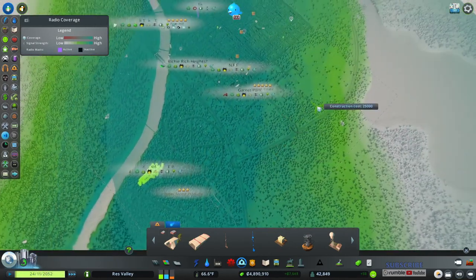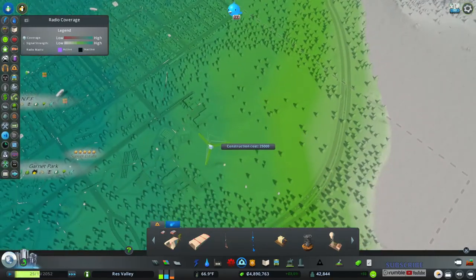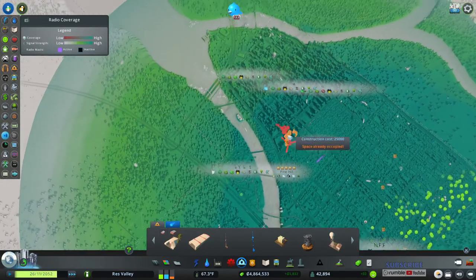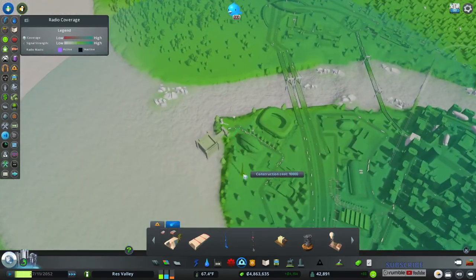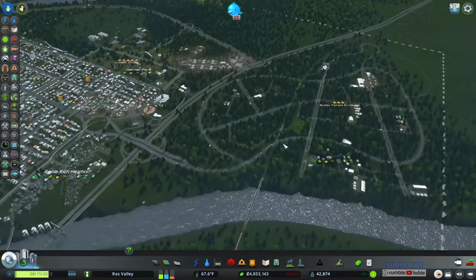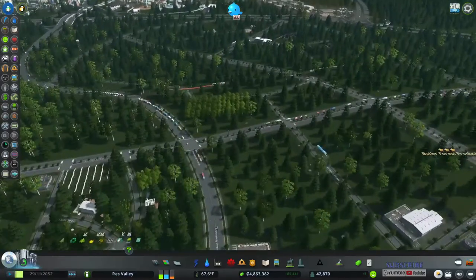I'll put one over here too — there we go, and then put a nice little short one right here. Looking good. Learning with Reskulte — learning a bunch of good stuff.